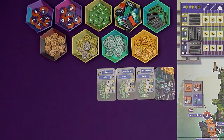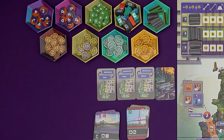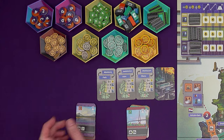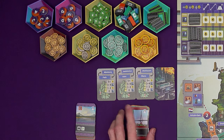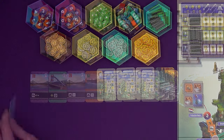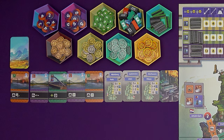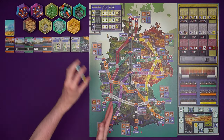Then we need the improved cards and the advanced cards. The basic ones have got all sorts of different symbols in the corner. The improved ones have this Autobahn symbol and the advanced ones have the Autobahn symbol and a star on top of it. Shuffle up all 20 improved cards and make a display of five cards next to them. The 14 advanced cards can be shuffled up and put off to the side for now, we are not going to need them just yet.